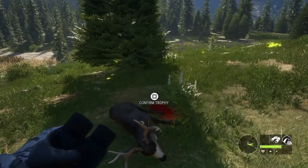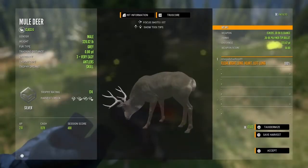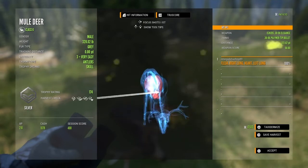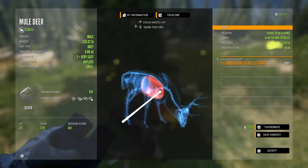Here's the mule deer that I dropped on the spot — 372 yards, got a double lung and heart. Perfect.